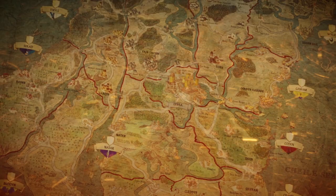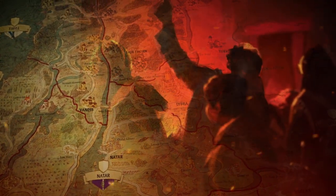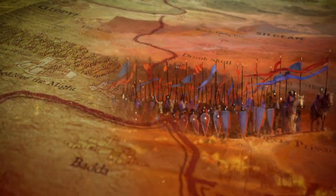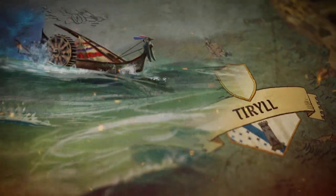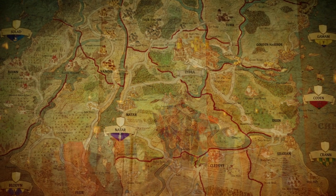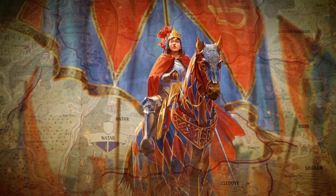The King is dead. Ankist is torn between internal turmoil, an all-consuming war on the southern continent, and the looming shadow of a foreign power. Still, not all is lost. Our Queen will lead the charge for our rise.